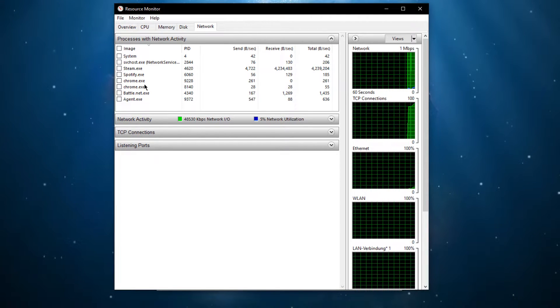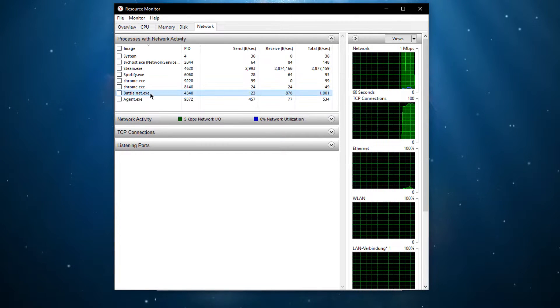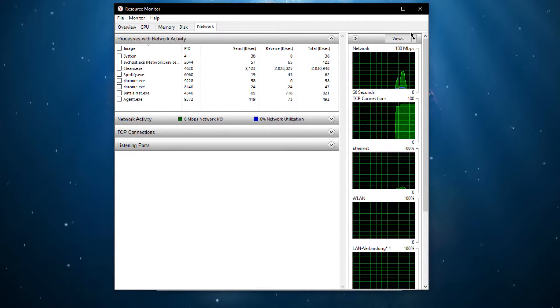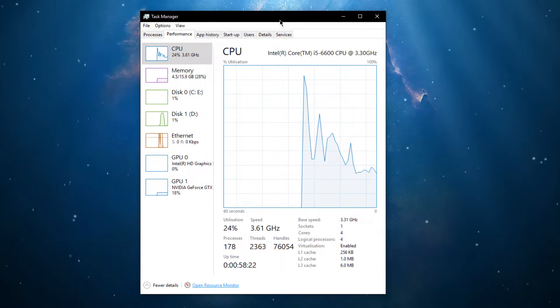In my case, that would be Steam, Spotify or Chrome running in the background. Make sure to close bandwidth intensive programs, like the Epic Games Launcher, which could potentially download updates in the background. But make sure to only end the processes which you know won't break your operating system.